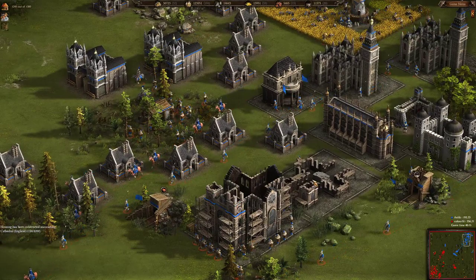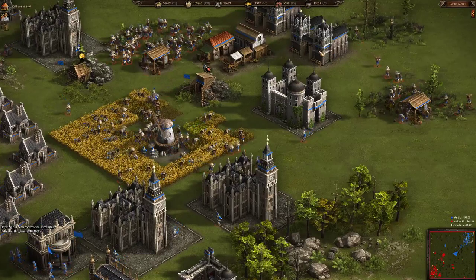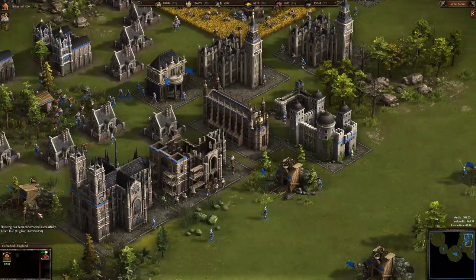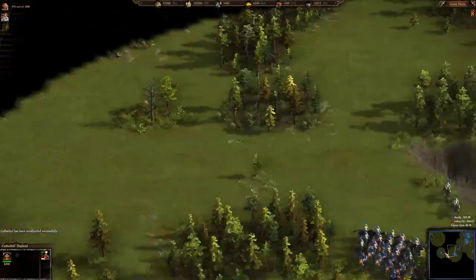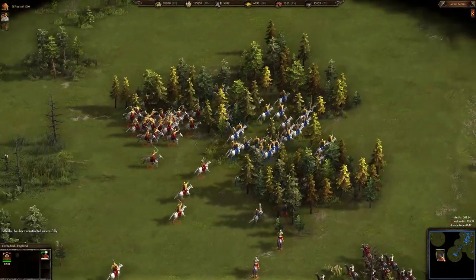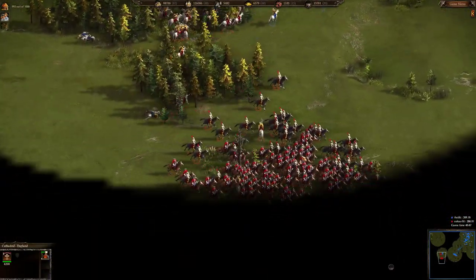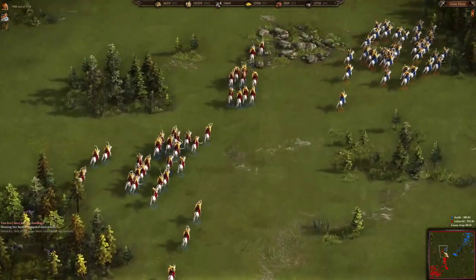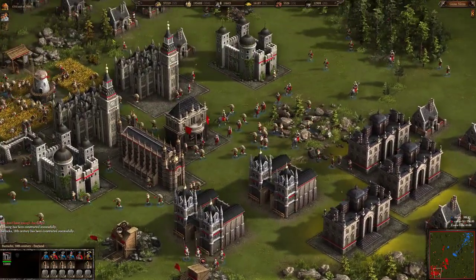Meanwhile Antique has finally decided to advance to the 18th century. He is building two cathedrals — not just one. In the late game, siege cossacks are no longer that dangerous because a combination of reiters and dragoons is basically deadly for siege cossacks. Color Feed now has three 18th century barracks.